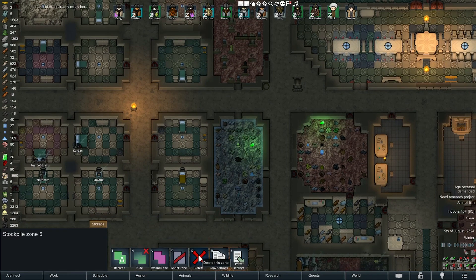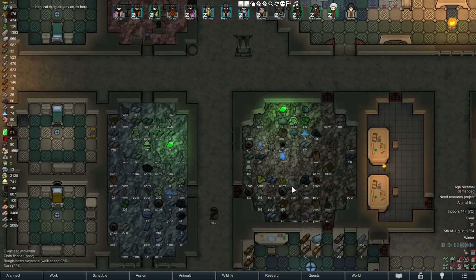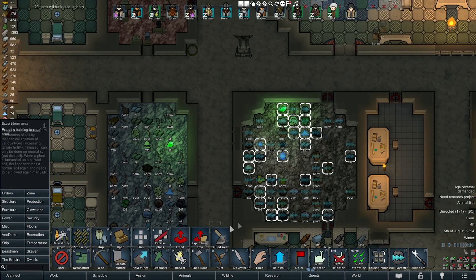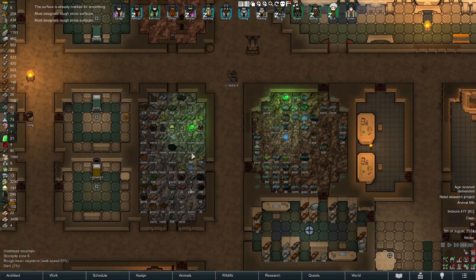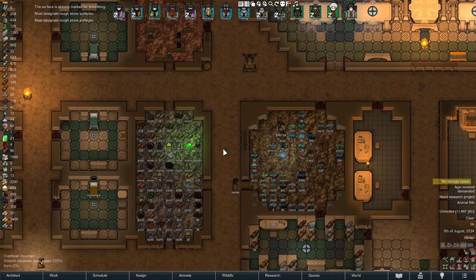Why don't we take over this room? Get all this stuff moved out of here — and then we'll do some smoothing in there. This is just for buildings, so that was the issue. Don't have enough storage.